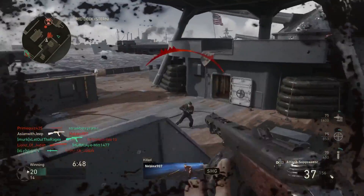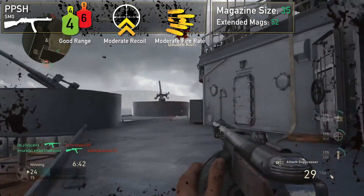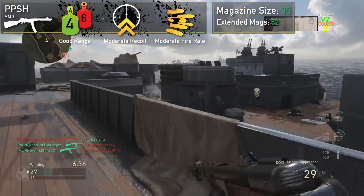The PPSH returns in Call of Duty World War II with moderate damage and range, along with high magazine size. It will take 4 shots to kill at close range, 5 at medium, and then drops off to 6 shots. Range is moderate for this weapon.